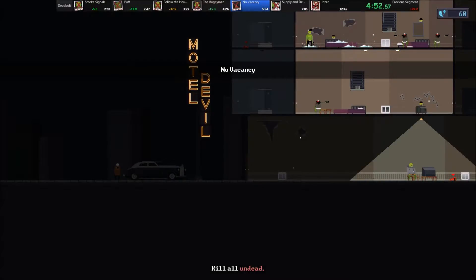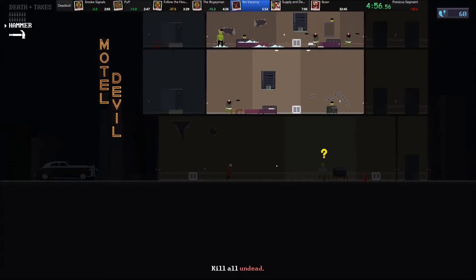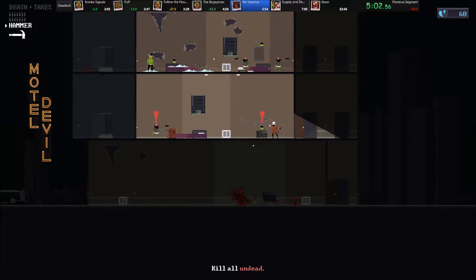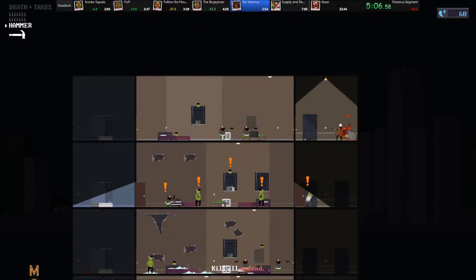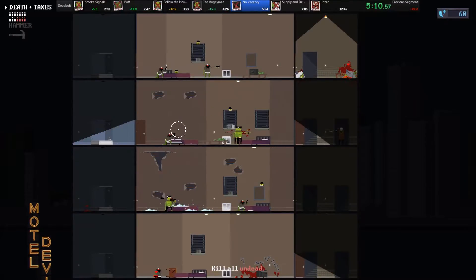Death and Taxes is basically a straight upgrade from the starting revolver — well, not exactly. They're much less accurate and individual shots do slightly less damage, but having 12 shots is just way too versatile to pass up. You can also see me going to town with my hammer right there, which is going to happen a lot.